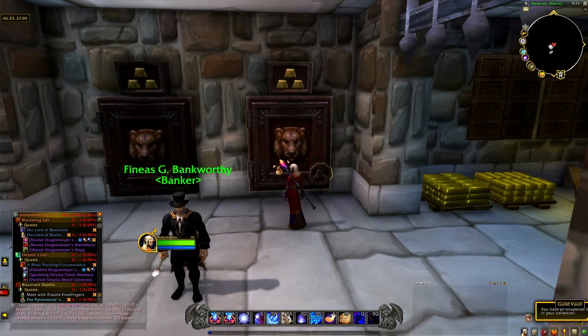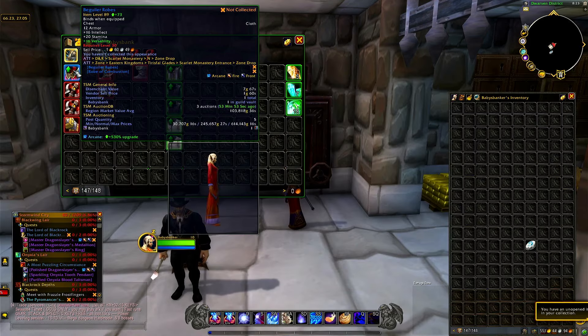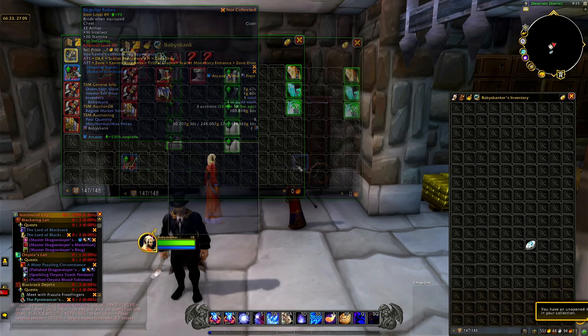All right, so first up is going to be our Alliance character, who is going to have our loot from our Alliance toon — we do 100 runs on our Alliance toon, then we do 100 runs on our Horde toon. So we'll switch over to that one after we're done here. First up for Scarlet Monastery: the Kyler Robes — I think I actually didn't get this on the stream — 103,000 in value.